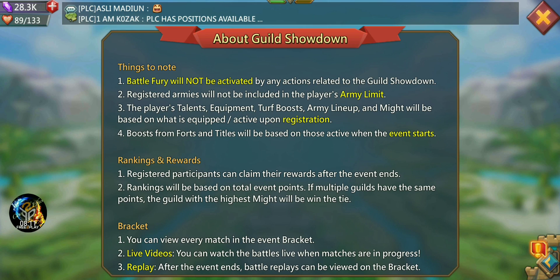Rankings and rewards: registered participants can claim rewards after the event ends. Rankings will be based on total event points; if multiple guilds have the same points, the guild with the highest might wins the tie. You can view every match in the event bracket. You can also watch the battles live when matches are in progress. After the event ends, battle replays can be viewed on the bracket — so even if you're asleep or at work, you can watch replays to see how well you did, who beat you, and who you beat.